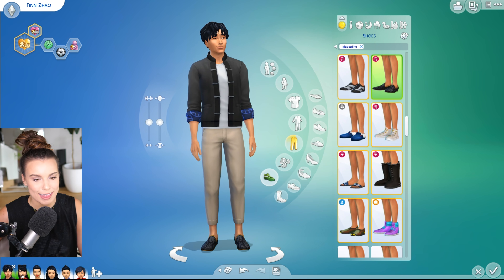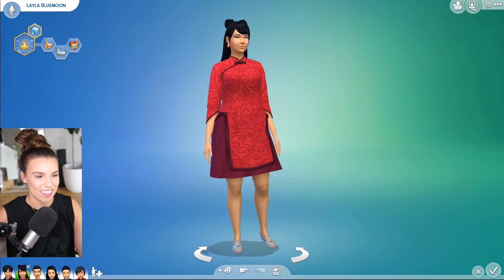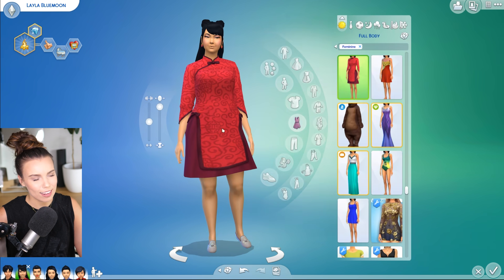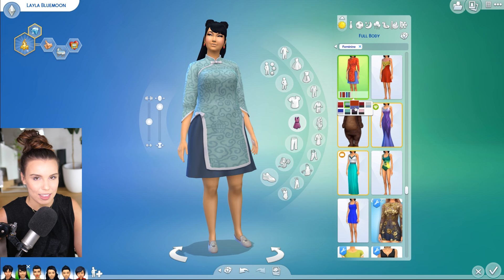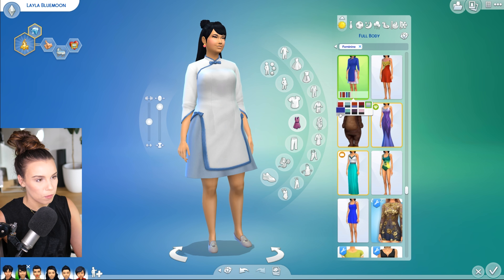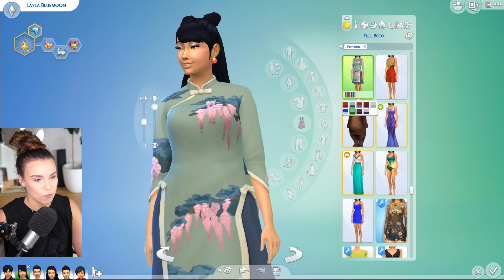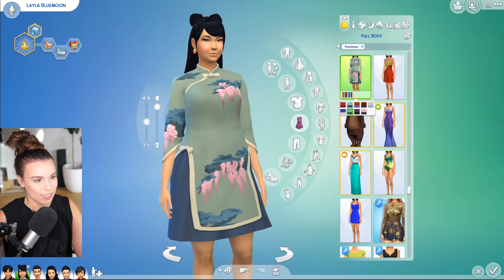These shoes are from Get Famous. For your female Sims, we actually have two new dresses and some accessories. This dress is really, really cute. It is very traditional looking, but at the same time some of the varying designs make it kind of experimental, which I really love. There are some beautiful colors - I love this deep red color, but my favorite is probably when we get to all of the floral patterns.